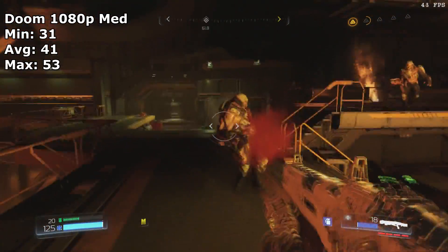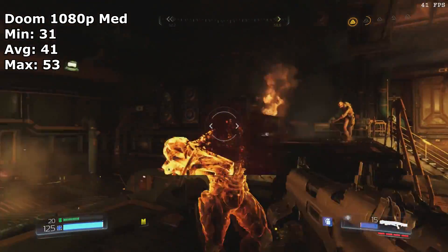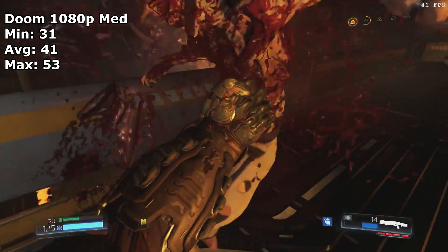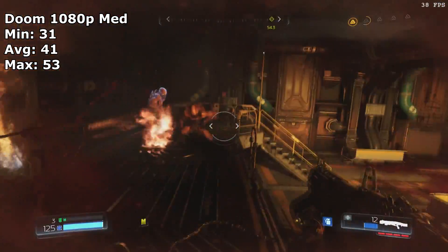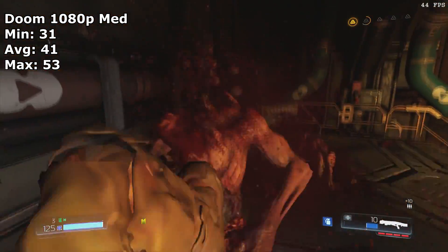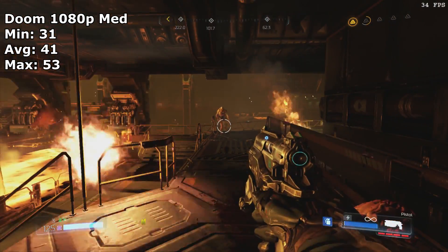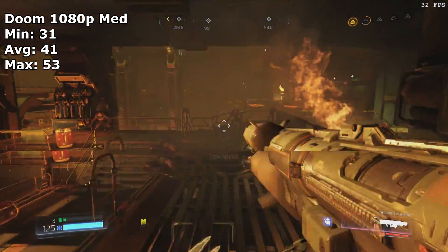The first game that we tested was Doom at 1080p medium settings. The card handled this game pretty well with a 41 FPS average. Even during the most intense combat, the card would only drop past the cinematic 30 FPS mark. If you're more of an elitist, you may want to drop the render scale from 100% to something a little bit lower to get a higher frame rate, or you could just drop the settings, but all in all it runs pretty well in this game.